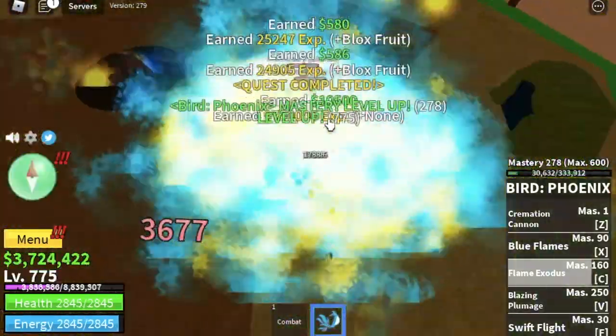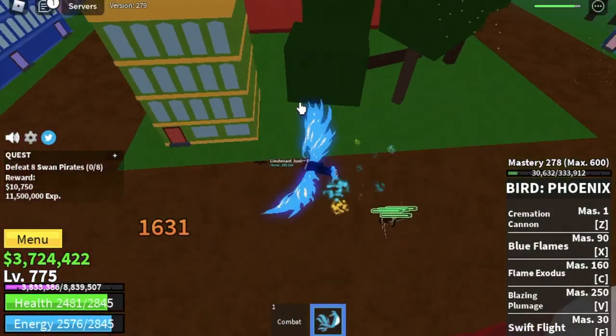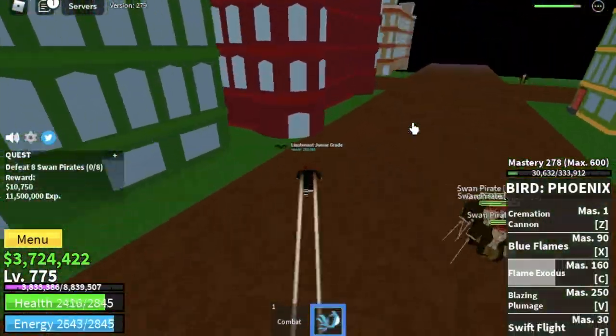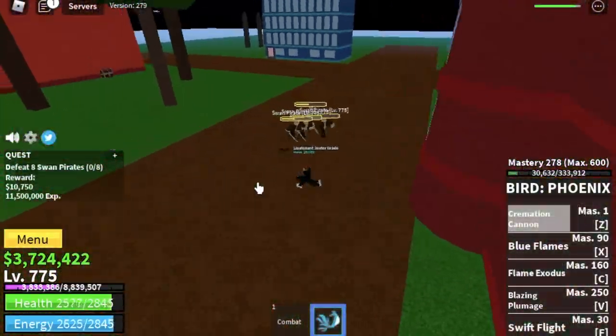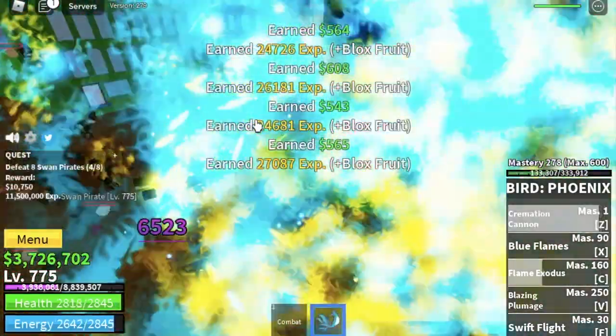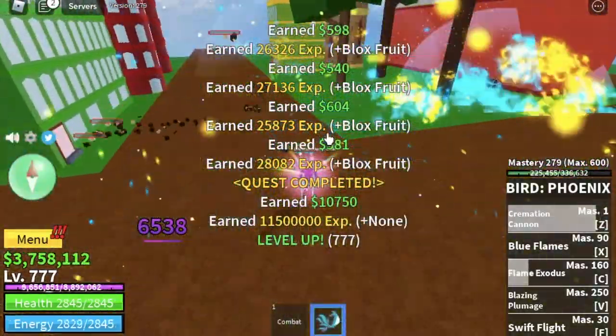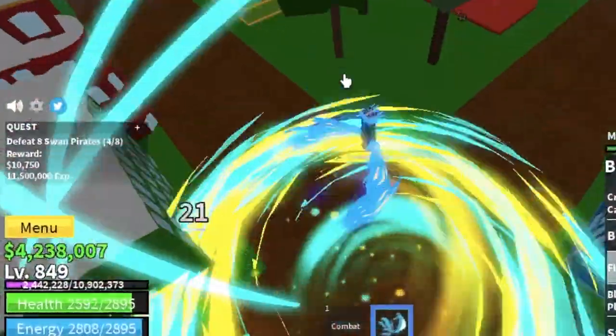Our goal here is level 775. Next target is the Just One Pirates. Lure them using your F skill, then use C skill — Flame Exodus — one Z skill, one C skill, another Z skill, and that's it. The cooldown of your skills is really short, which makes this fruit really good for grinding. Continue grinding here until you reach level 850.